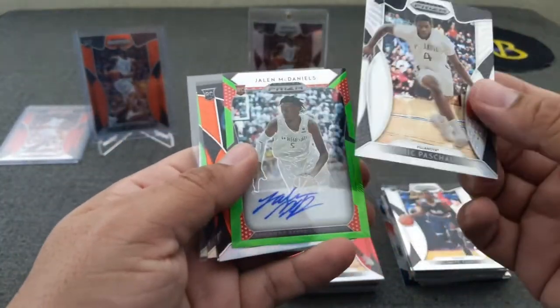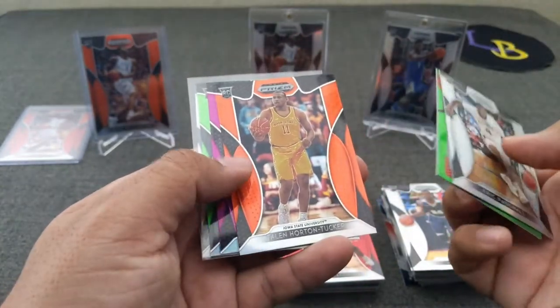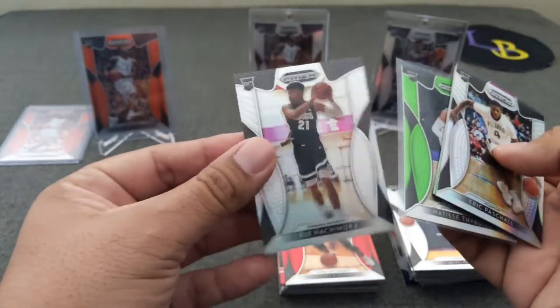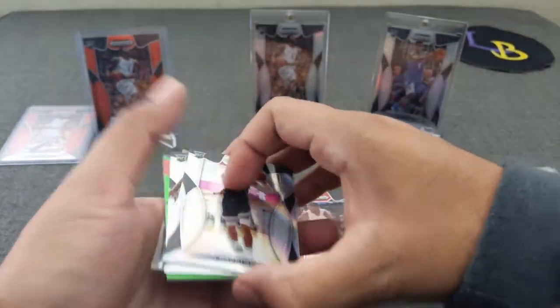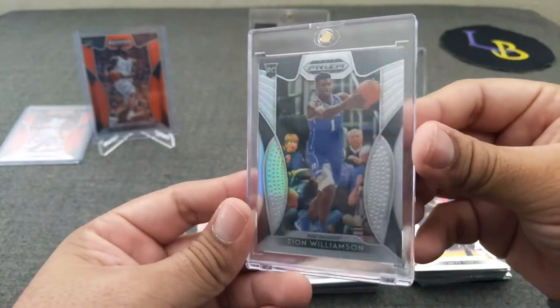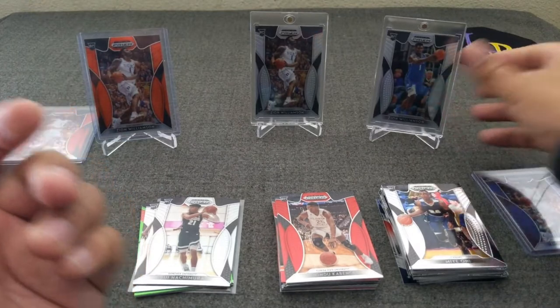So we got the Pachal silver, the auto is Jaylee McDaniels, and the orange THT Tucker, the purple Daniel Garland, Matisse Thybulle, and we also hit Rui Hachimura silver number 73. I forget how fun these were and how many silvers you can hit compared to a regular Prism. I know the value is not there like regular Prism, but it's still fun. Anyways, here is the banger of the box — the silver blue Zion. Very nice, not bad, I like it.